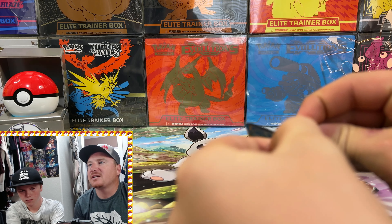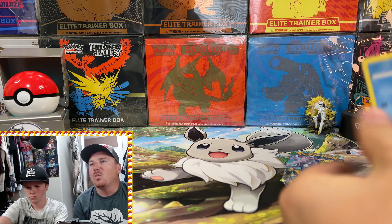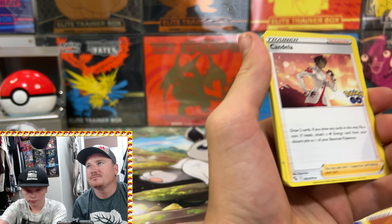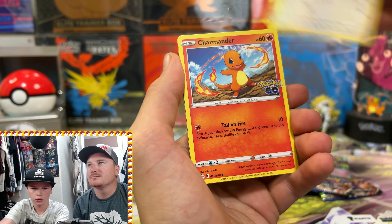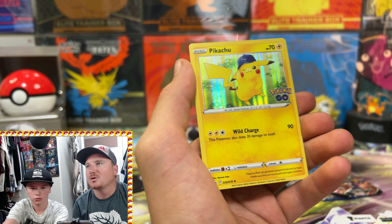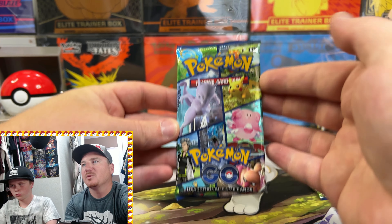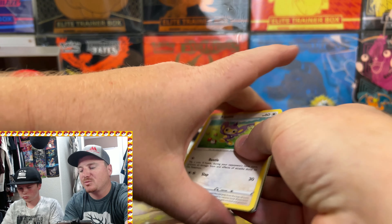Four packs for the first Alolan Exeggutor box and then we get the badge from the Special Collection Team Mystic. What team are you guys a part of in Pokemon Go — Team Instinct, Team Mystic, or Team Valor? Pack two: Fighting Energy, Candela, Ivysaur, Spark, Squirtle, Tranquil, Charmander, Eevee, Natu, Reverse Holo Slowbro, and the Holo Pikachu — another Holo hit. Every pack in Pokemon Go contains at least a Holo, but let's see if we can get at least one Ultra Rare pull out of this box.